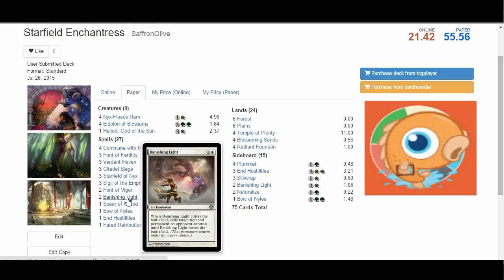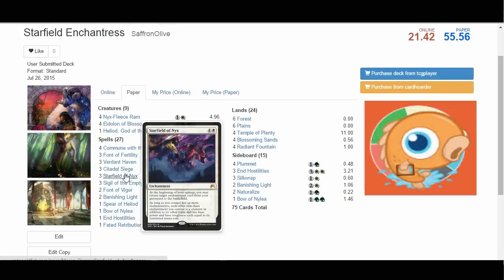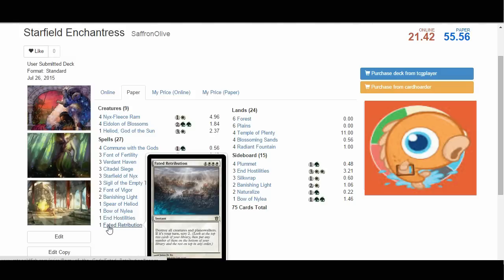We have two mass removal spells. One copy of End Hostilities in the main — I started with four, but having ten five-mana plays is just really clunky. So we went to one in the main and three more in the sideboard. Our deck doesn't have many creatures, and the ones we have are relatively expendable — especially since we can get them back with Starfield — so it ends up being like a one-sided Wrath most of the time. Fated Retribution is really expensive, but it's an instant that can destroy all creatures and all Planeswalkers. Our deck is a little soft to Planeswalkers, so having a way to get rid of an Elspeth along with all her tokens at instant speed is a nice miser card.